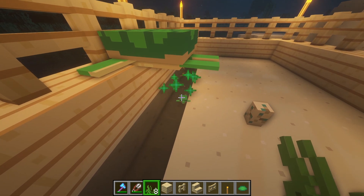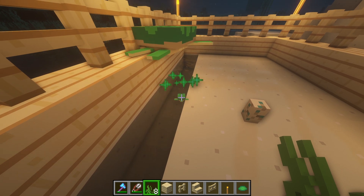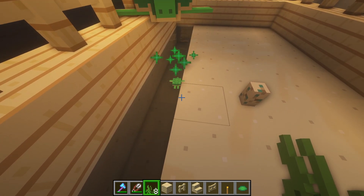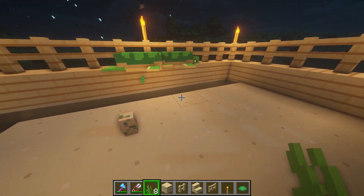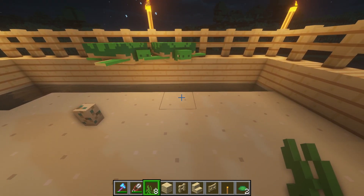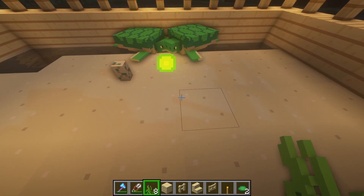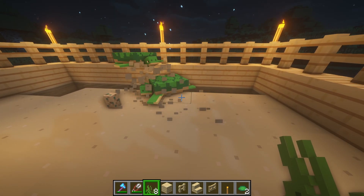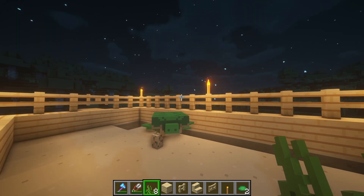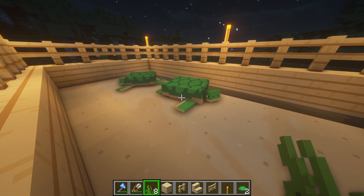Let's feed this guy a bunch of seagrass — it'll definitely speed up his growth. As you can see, it just popped up and it grew up and dropped the scute! Let's grow this one up as well. It grows up and drops a scute — we should definitely pick those up. If we don't have enough scutes to make our helmet, we just breed the two turtles that are enclosed and they will make babies, giving us an infinite supply of eggs. It's really important not to break any of the walls so they stay inside and you can keep breeding more eggs.